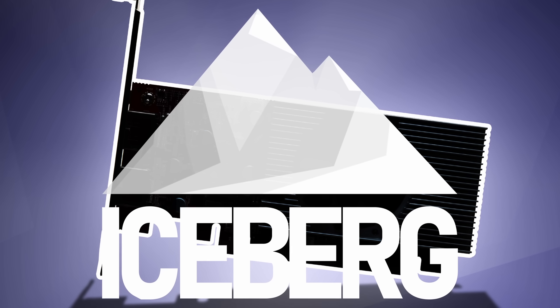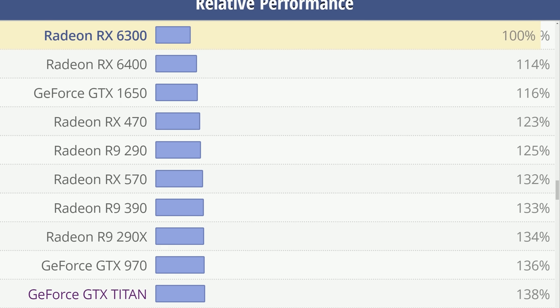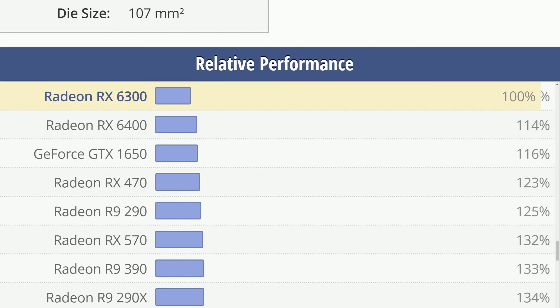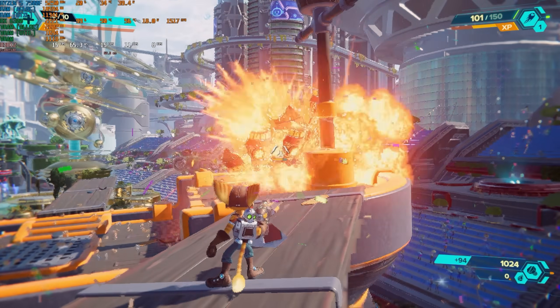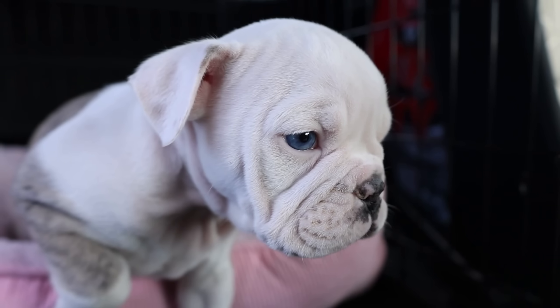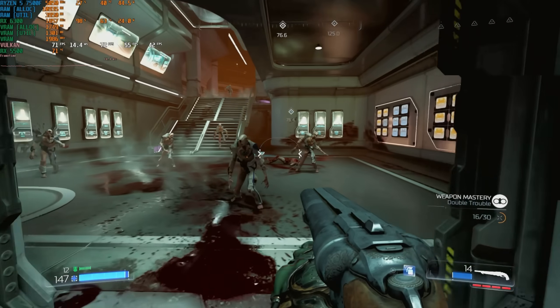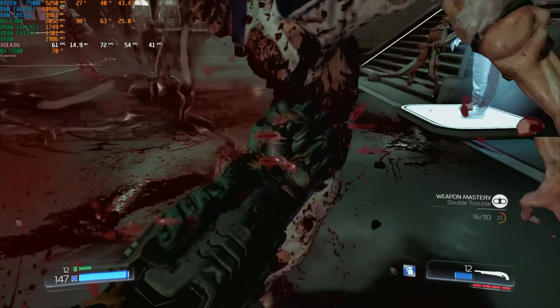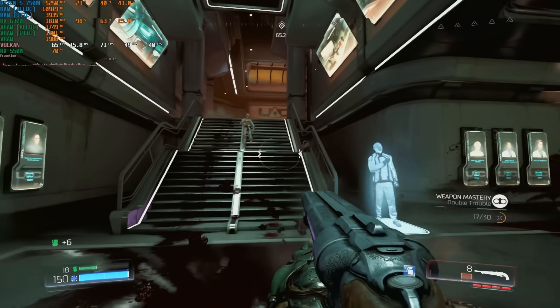A few weeks back, I looked at an obscure OEM-exclusive Radeon card that marked the nadir of RDNA 2. The RX 6300 has an RX 6400's GPU but a PlayStation 1's memory bus. Although this bottleneck, among others, proves to be particularly debilitating in modern games, I feel like I was a little harsh on the runt of the Navi litter, so I decided to try and find some redemption in a few older, less demanding games that might be more in the 6300's lane.